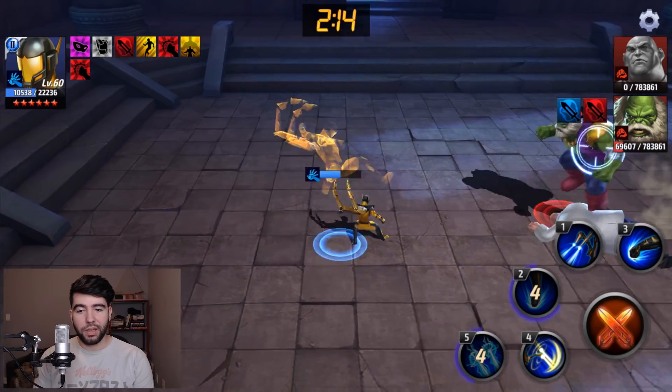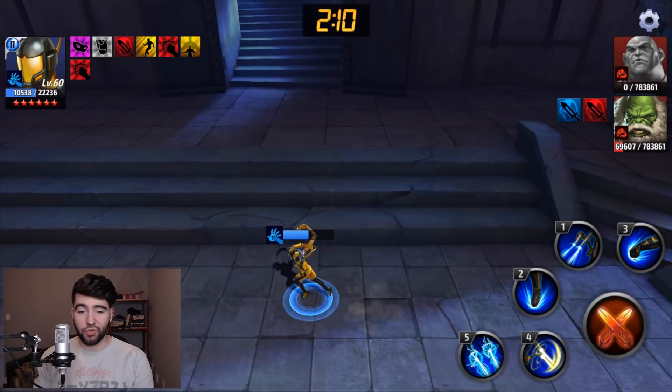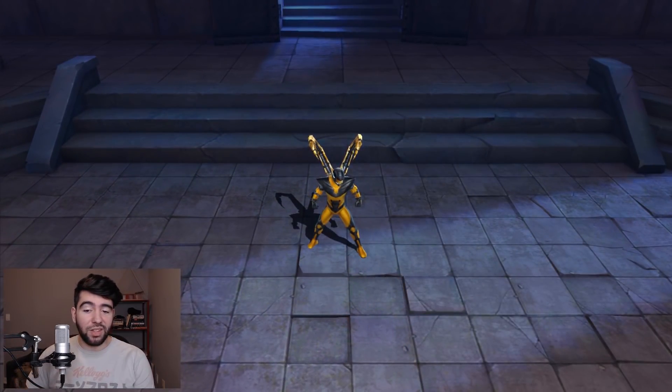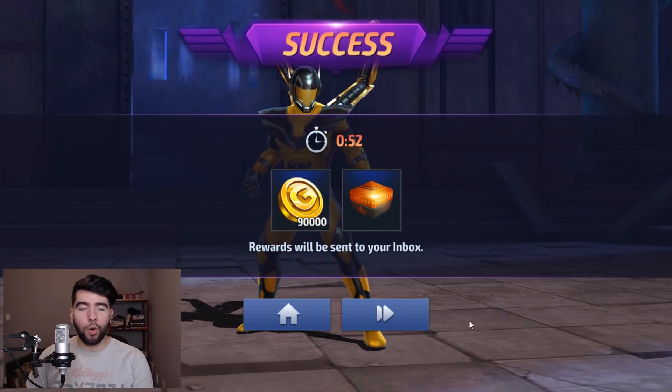It's really important to learn how to kite in Shadowland, especially if you're a new player, because kiting — i.e. just running around the arena — can definitely come in handy, as it just did there for Hawkeye, aka Yellowjacket. New uniform confirmed.